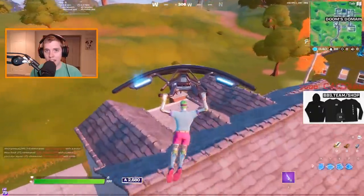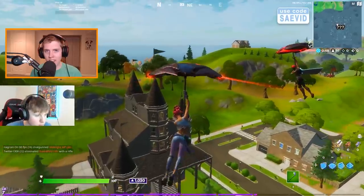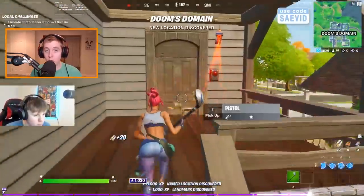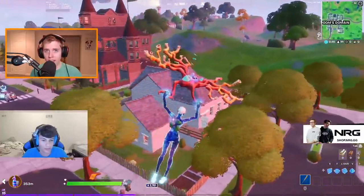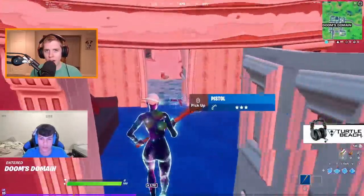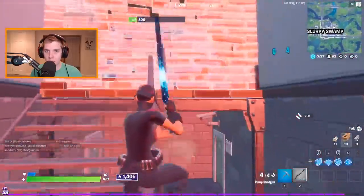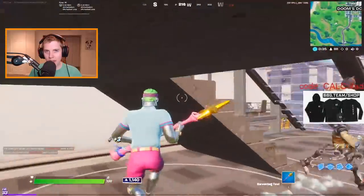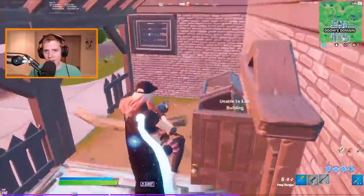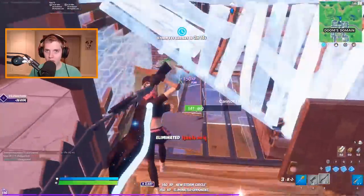My big tip for getting around this is that once you drop off the battle bus, you should not be looking for a house with a chest — this used to be very viable because you knew the chest would be there, but nowadays that is not the case. Instead, I recommend anytime you see a house, look inside for floor loot and land on the floor loot. If you're near a gas station or any regular floor loot spawn, land on it if it's a good gun like a shotgun or TAC SMG.